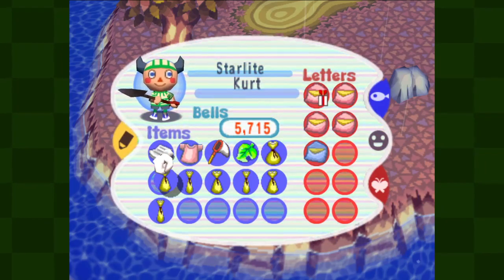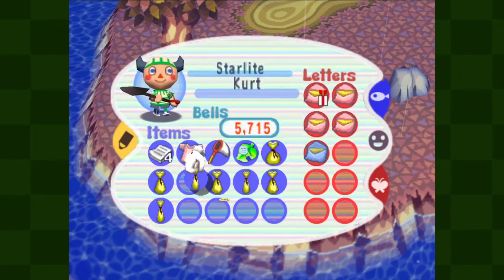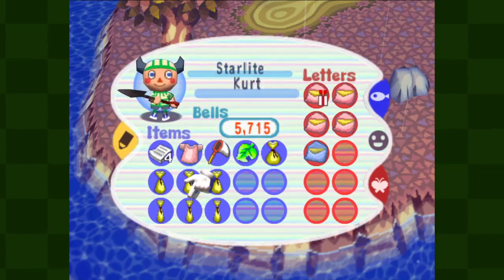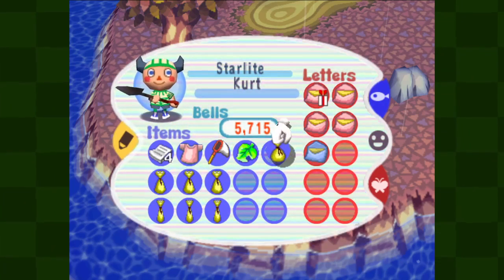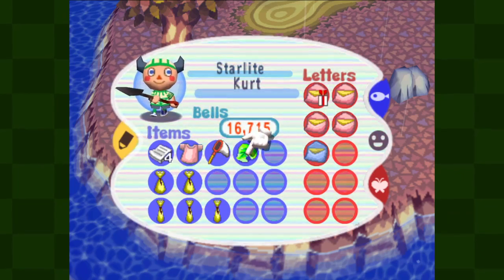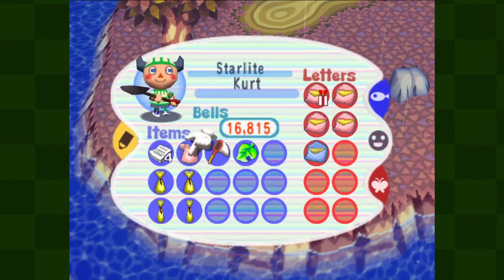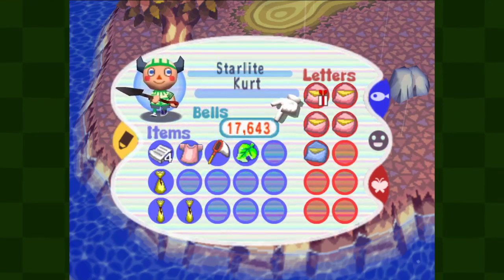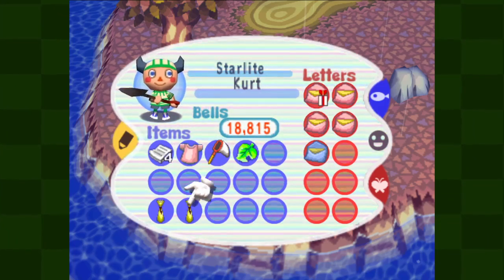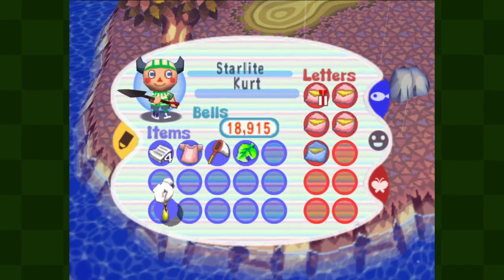We can't combine them. We got one! We got 13,300 bells — oh my goodness, that's enough to pay off our debt already, which we're going to go do. We need the extra space. The sooner we start paying things off, the closer we are to wrapping up this game. This will probably work for a month or two easily. I want to show up for Christmas and New Year's.